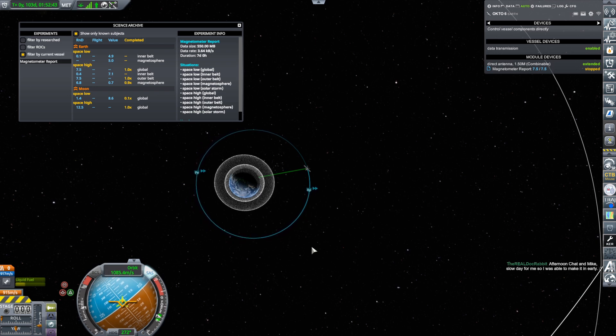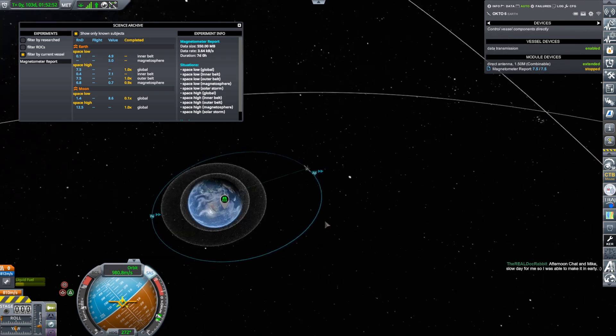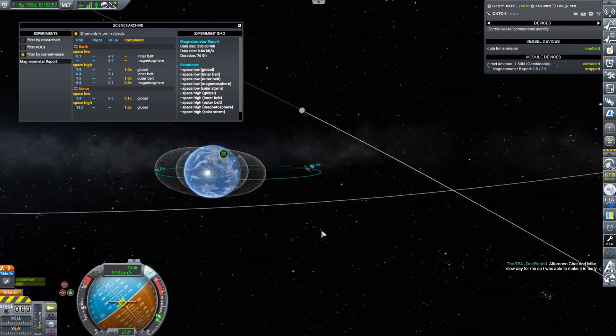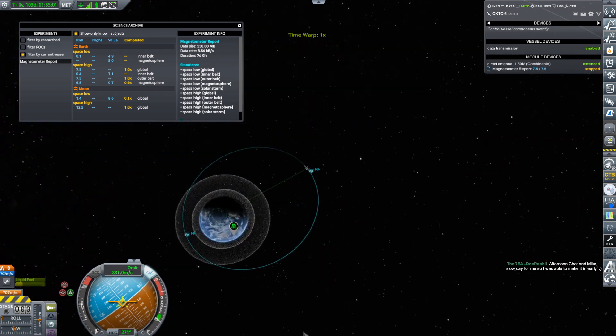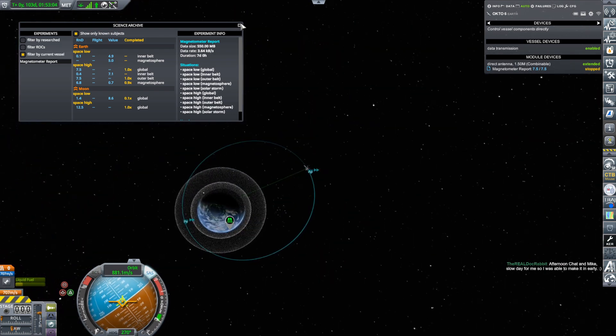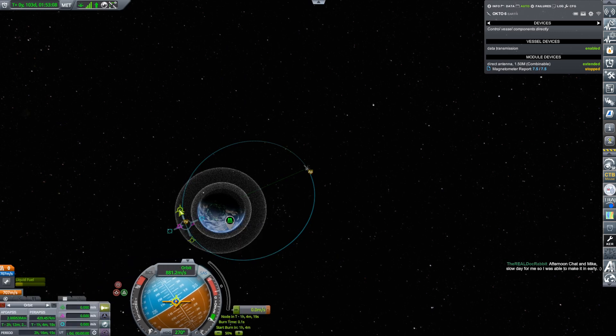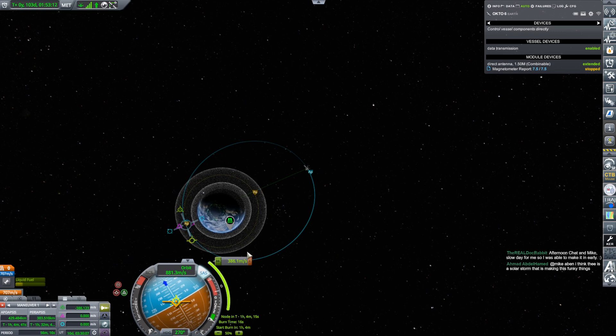The plan is to bring the periapsis down into the inner belt, and I think I might just circularize in there too because we want that science. I think I'll do this properly with a maneuver node — bring that down, there we go, that'll do it.